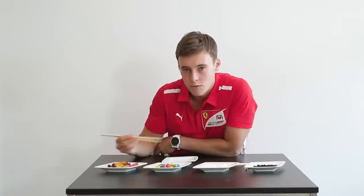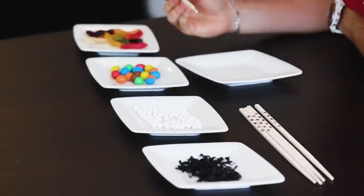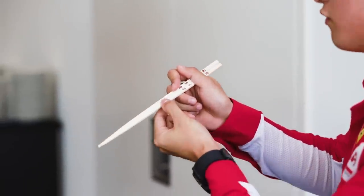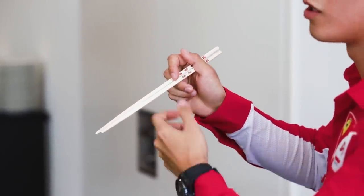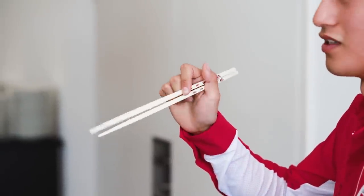Two kinds of sweets: worms, M&Ms, something and seaweed. We have to get as many as possible from one plate to the other and we have 15 seconds for each. To use chopsticks properly, this finger holds the bottom of both chopsticks and this finger holds the top one, so basically this one controls the top part like this.